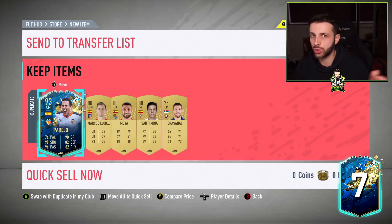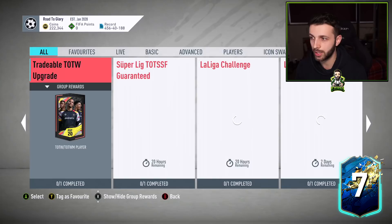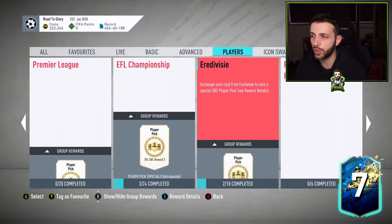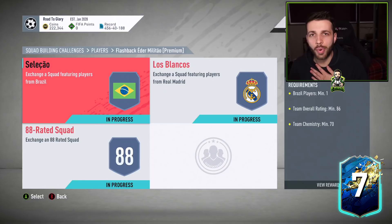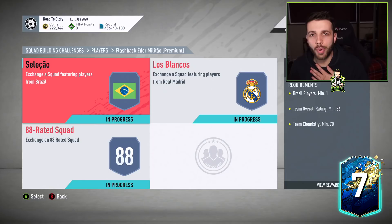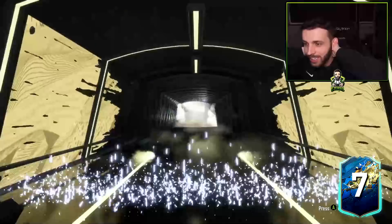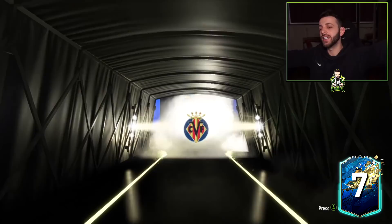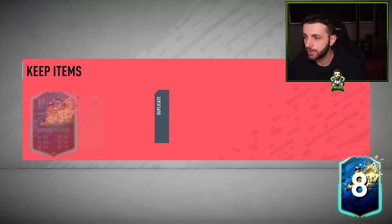Let's send these to the club and complete one of the Eder Militao SBCs to avoid wasting the duplicate. Make sure you complete the right one — you want the 90-rated Eder Militao not the 87. Let me find him in the player section... there he is! We've actually managed to complete this with all the fodder we've just got apart from De Gea and Parejo, who are untradeable. Another walkout — it's blue — it's a right mid, it's Moreno! 92 or 93-rated — flipping hell!